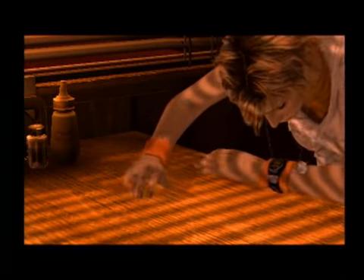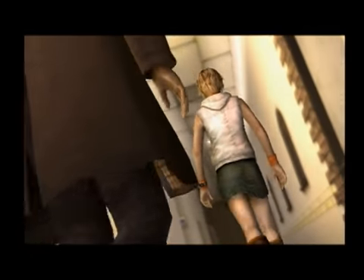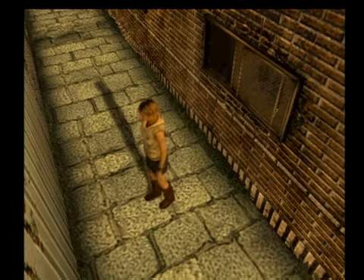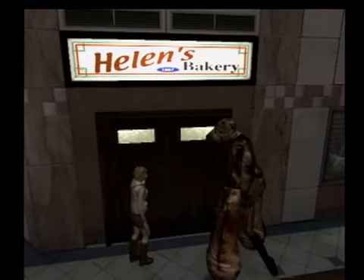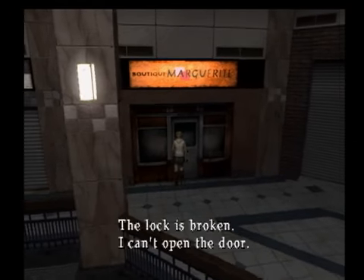Shortly after that, Heather wakes up in a brightly lit diner — an obvious contrast to the environment she was in before. As she walks out, an old man starts to follow her. After a brief conversation she gets freaked out, walks into the bathroom, climbs out a window, and goes into a blocked-off alley. Eventually she has to go back into a huge structure — basically a mall — but once inside she sees the same creatures from her dream.